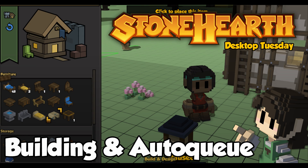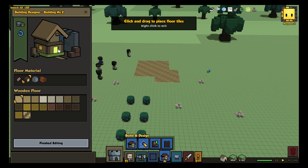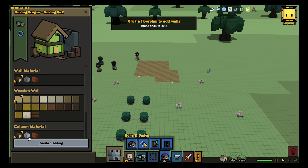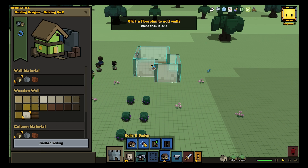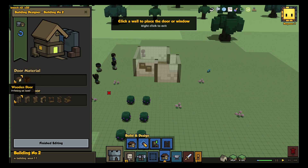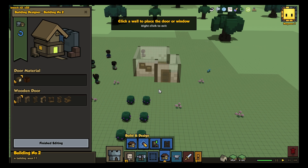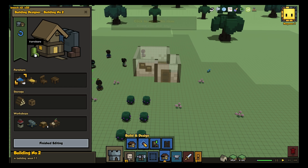Hey everyone! Welcome to another Stonehearth Desktop Tuesday! It is no secret that our building editor is a catastrophic pain to use, and that we think those of you who have mastered it are awesome and cool and brilliant as the sun. For all the rest of us, help, though incremental, is coming! For Alpha 17, we went through all the feedback you've given us over the last year and targeted a few high-value tactical improvements.